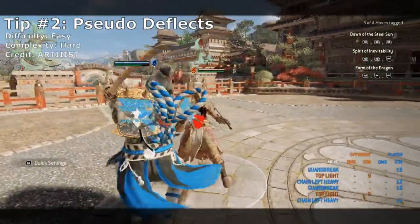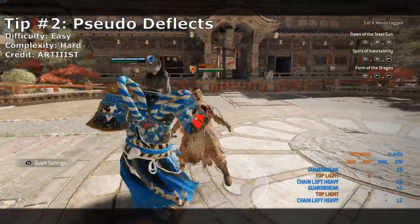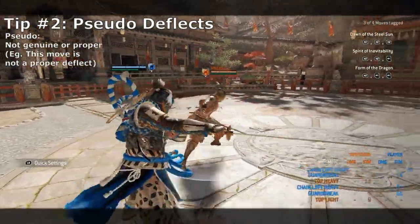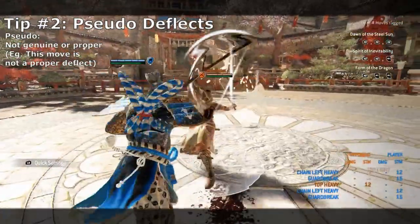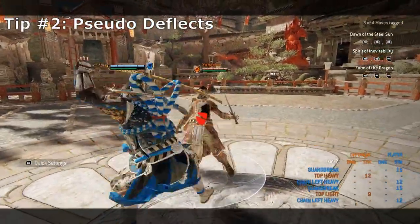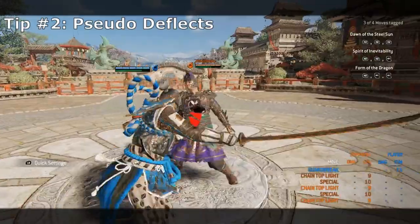For the second tip with Pseudo Deflects: Kensei has the superior block property on his dodges, which causes superior blocked attacks to put that player into recovery, allowing Kensei to perform a pseudo deflect and guard break that turn, but only from the top guard. However, Kensei's superior block on forward dodges lasts quite a long time, allowing him to block and deflect top guard attacks on both heavy and light attack types, making it one of the safest deflects in the game.